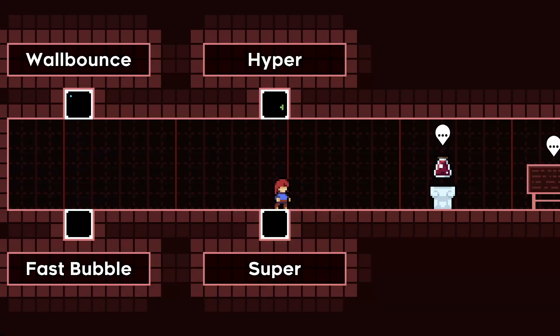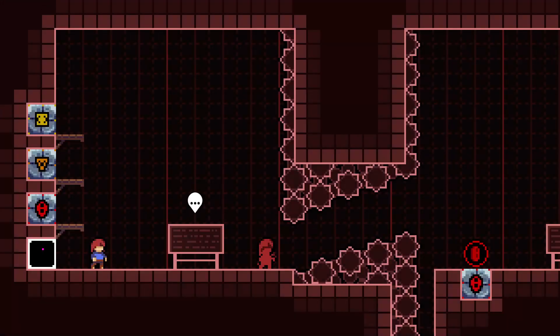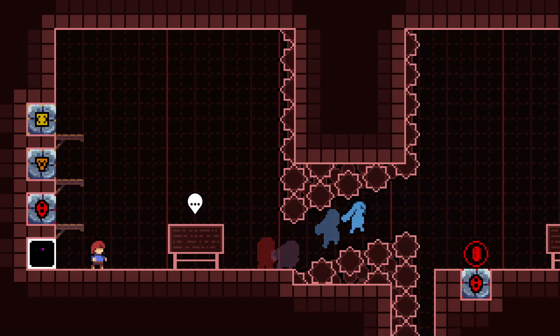Now it's time to talk about the hyper dash's cousin: the super dash. While similar to hypers, supers just use a different direction of dash. Supers consist of a horizontal dash on the ground and a jump before the dash ends. This will give you a higher jump than a hyper, but not as far. Supers are great for making big leaps to higher places.